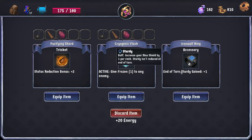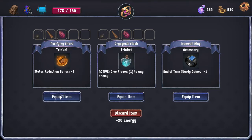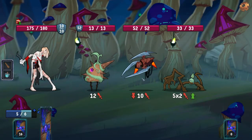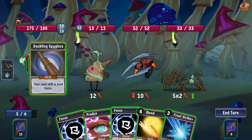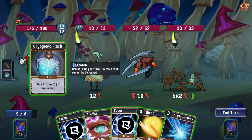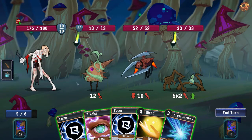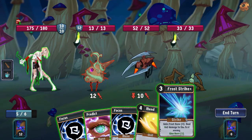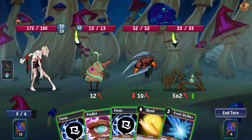End of turn, Sturdy gained — this is pretty useless for us because Sturdy's your max shield and we aren't gaining any shield. Status Reduction is good in some fights, and it's also good if we end up picking up any cards that self-apply status. Cryogenic Flask is a good get-out-of-jail-free card, so we'll take it for now. We can also double the Cryogenic Flask to just completely shut down problems, which is fun for us, less fun for the enemy.